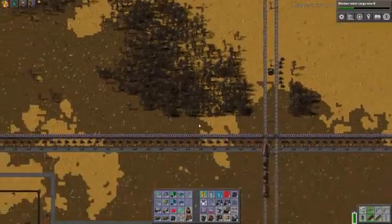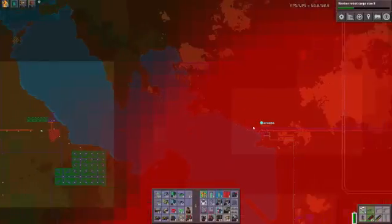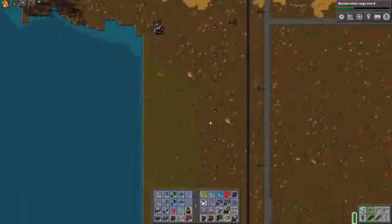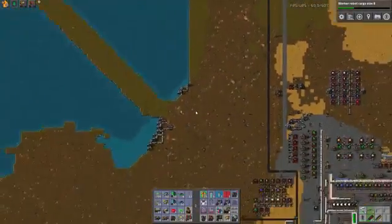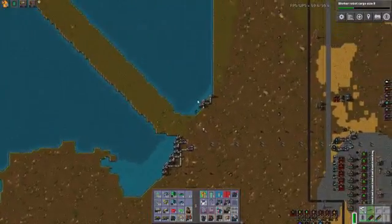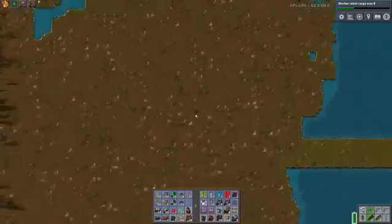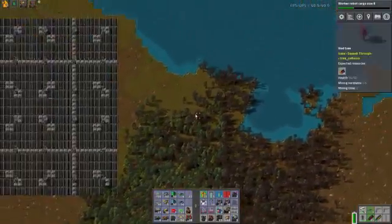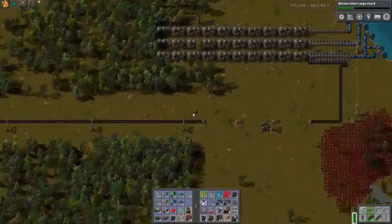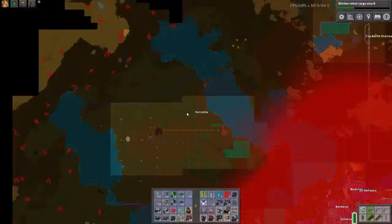I've got a lot of Exoskeleton Mark III's. I keep getting lost because I'm not used to being this far away from the actual bus. Without these power legs it takes an excessively long time to get from one side of the factory to another. I think I'm not really doing the factory justice right now because I'm playing so far zoomed out and running so fast that it doesn't seem as big as it actually is.